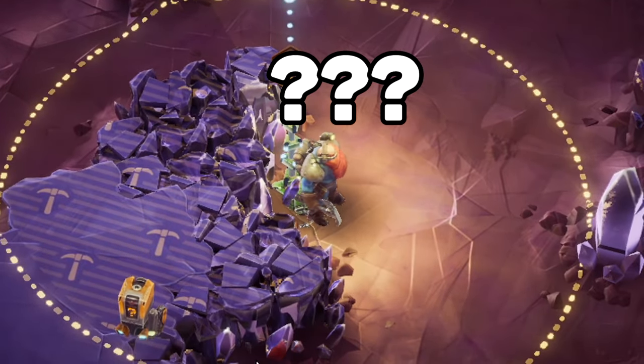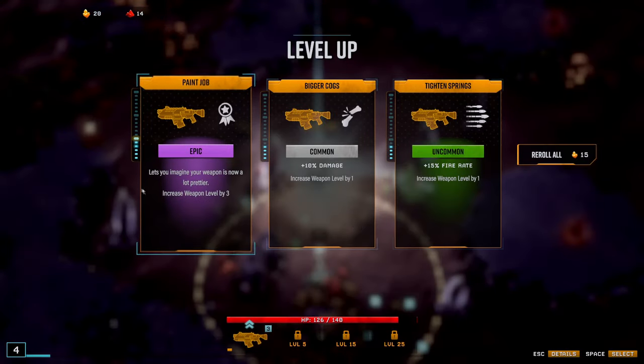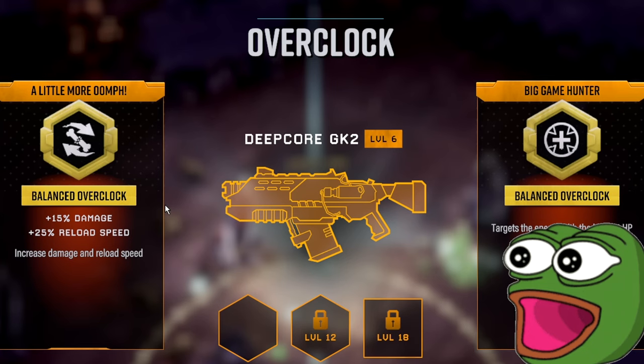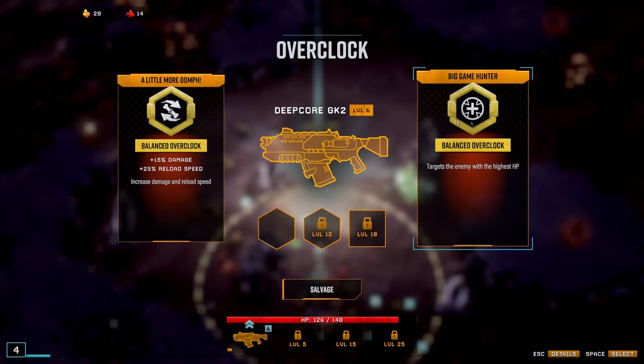What do I do? Oh, I have to mine it out. There's already a big sword right there. Weapon is now a lot prettier — yeah! A little more oomph. Oh, I can get overclocks!